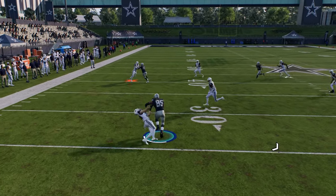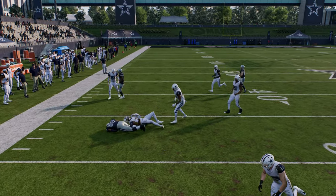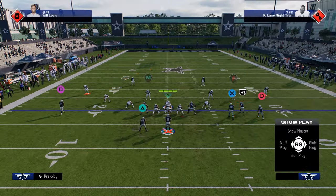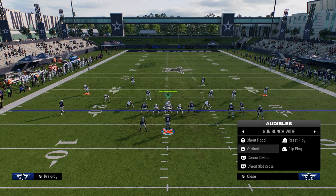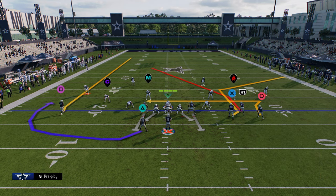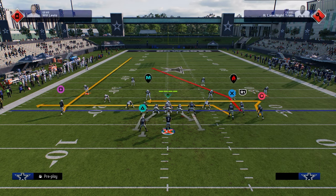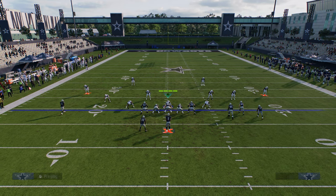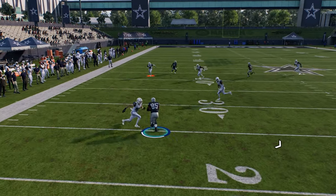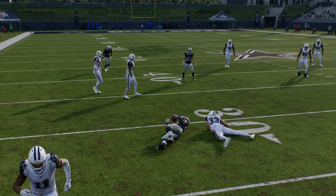They have to play curl flats to defend that. But if they play curl flats, then you have a high-low read between the comeback and the drag, which I find to be one of the best ways to attack defenses right now — because typically they're going to switch stick to take the post route, and then we can work this high-low between the comeback and the drag.